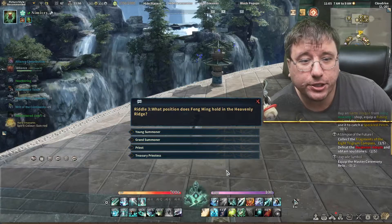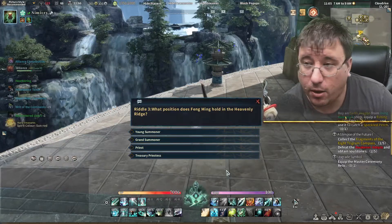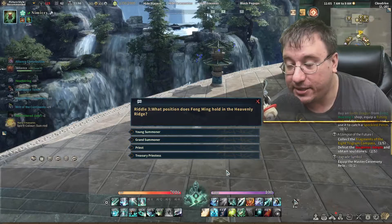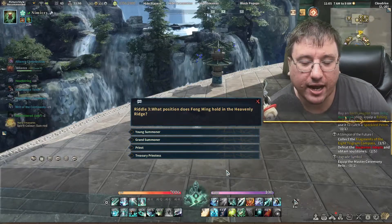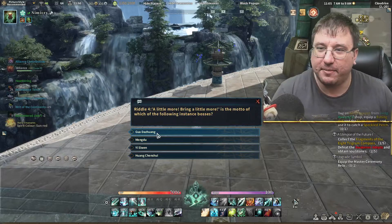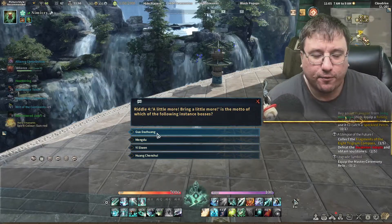Riddle 3: What position does Fang Ming hold on Heavenly Ridge? This would be a little hard if you haven't paid attention to the story. I think Fang Ming is the young Summoner — and that's correct! The Grand Summoner was the old guy.